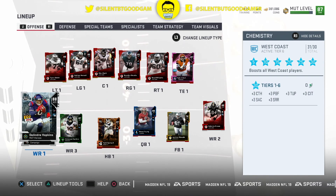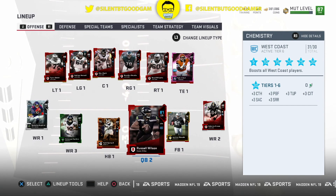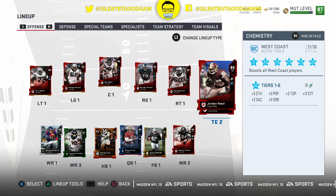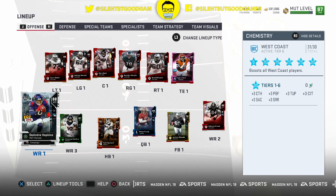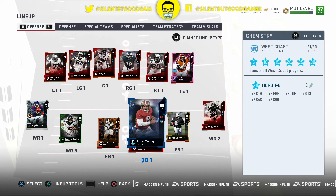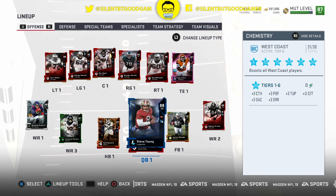For tier six West Coast, we get plus three catching. I don't know why none of our players are boosted but Russell Wilson is — he's the only player boosted. The chemistry is on. They're actually boosted a lot: plus three catching, plus three throw under pressure, plus three catching in traffic, plus three short accuracy, and plus three short route running.